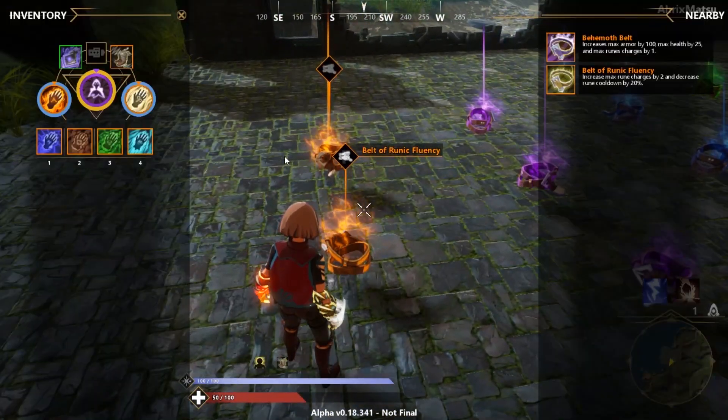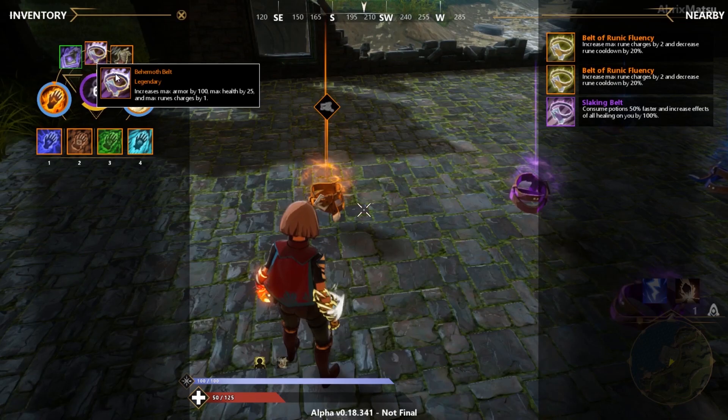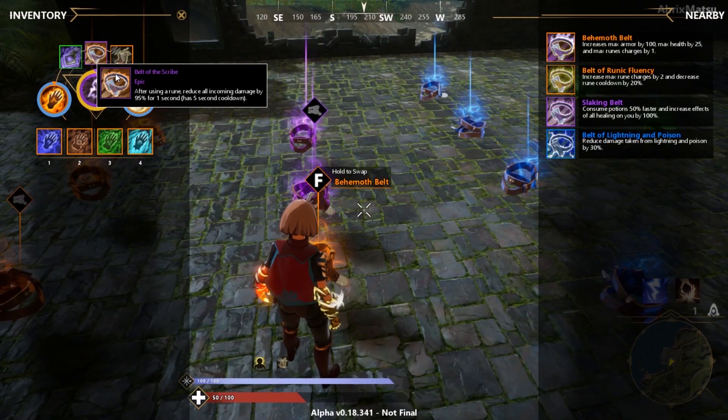On to the belts — Ruinic Fury is probably my favorite so you can spam Featherfall more. With that belt you can use three ruins instead of like one or two. The Behemoth belt is pretty much just all-around super tanky.